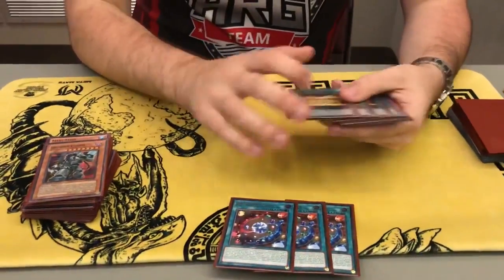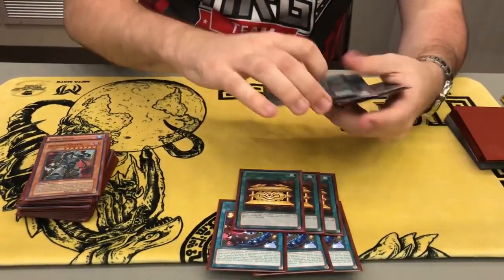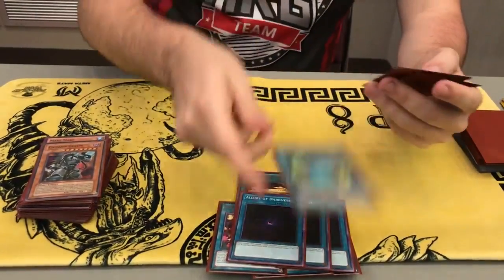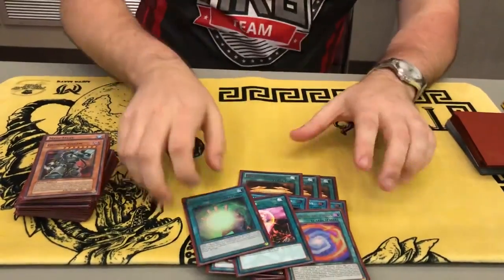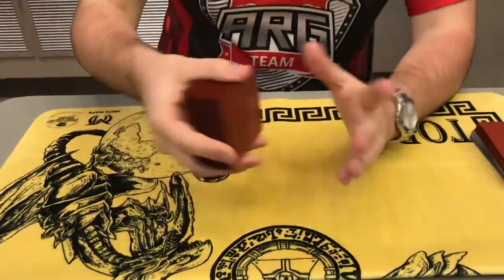Three Burning Abyss — this is the best card ever, it's been the best card ever for like four years. Three Gold Sarcophagus, it's pretty good. Three Allure of Darkness — you have a lot of Darks. Thunder Dragon Fusion, One for One, Soul Charge, Foolish Burial — supposed to bring the deck up to 50 but I forgot to write it on my deck list and forgot to put it in my deck.